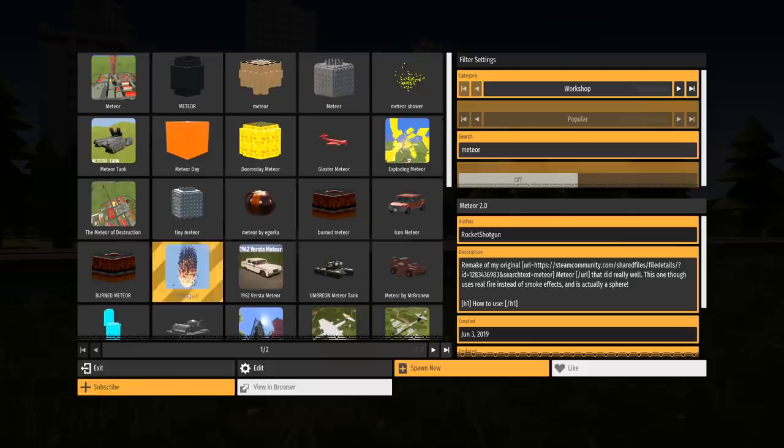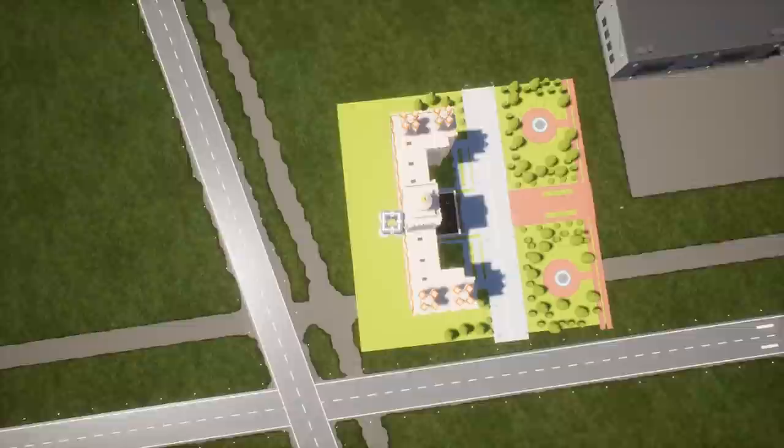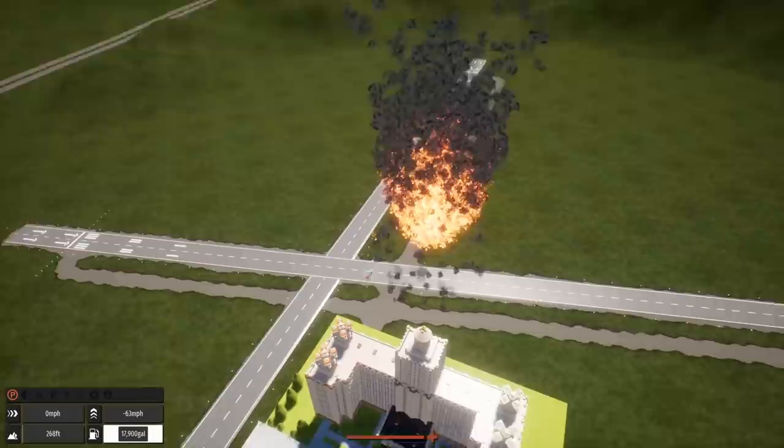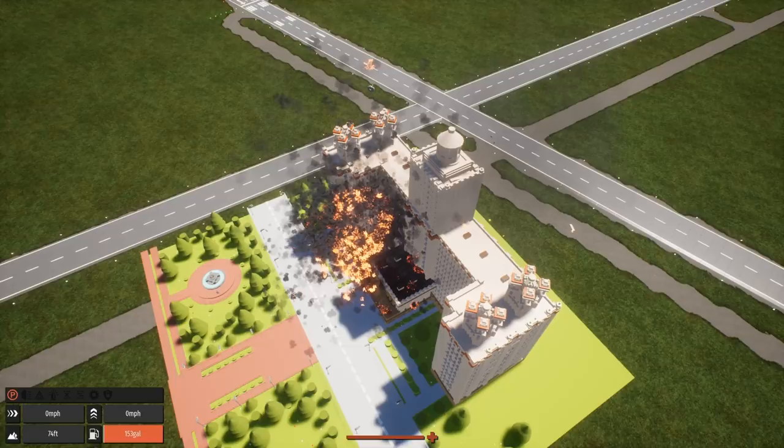We're still in the new spawning menu, which is amazing. This is the Meteor 2.0 by Rocket Shotgun — be sure to subscribe and like it. We'll go ahead and spawn in a new one right above the university and see what happens. FBI, don't put me on a list or anything — that looks glorious.